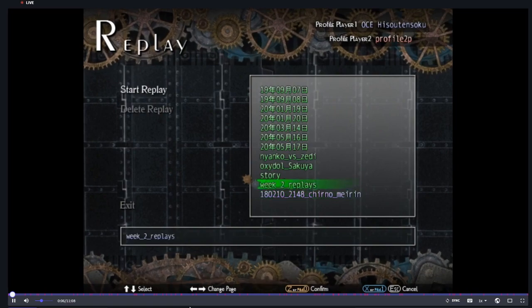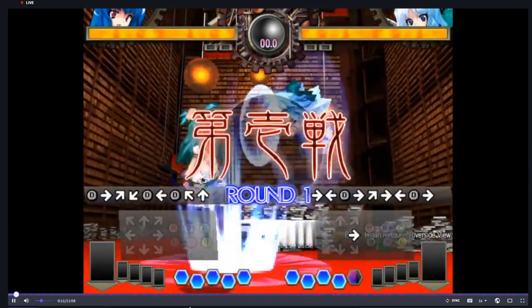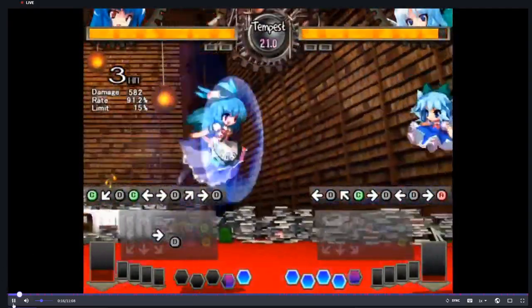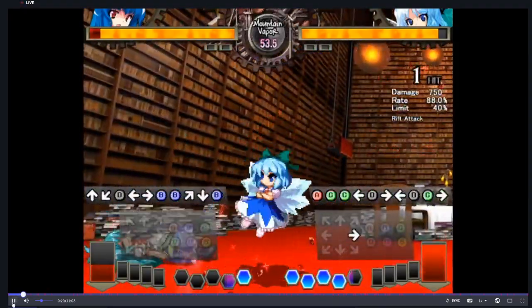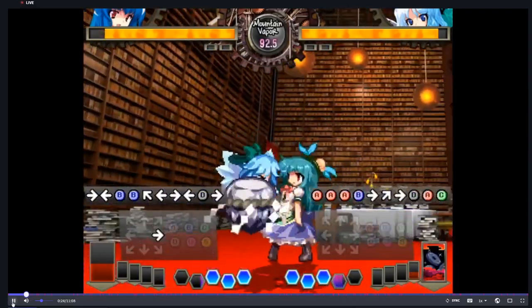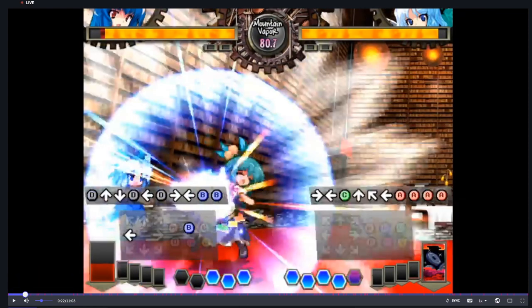Since it's a replay analysis, we'll be watching past games in replay format. Let's get straight into it. The first thing we noticed: Zedai does an F5A perk and it successfully lands.